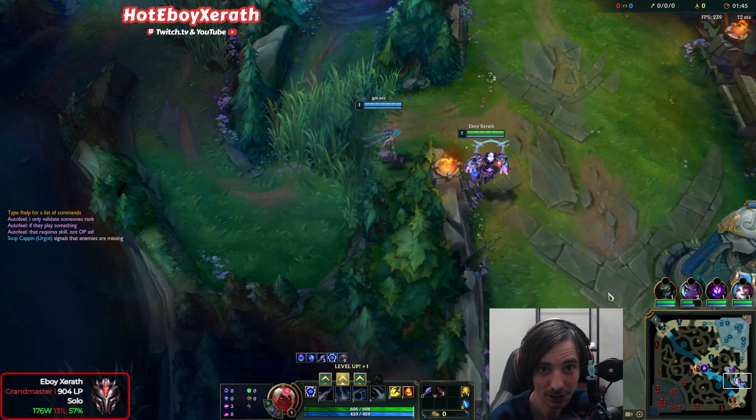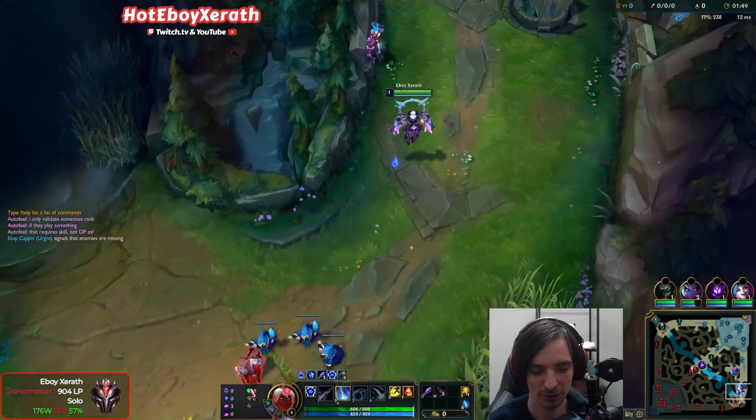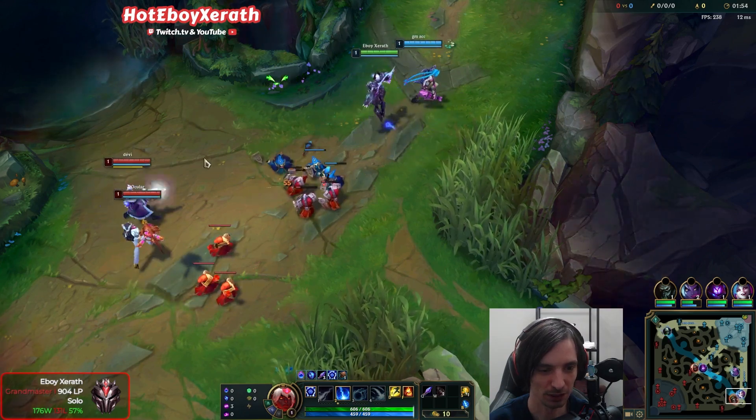But you may be like, well, you don't heal or shield. Well, there's kind of a trick around this. If you go Font of Life, that counts as healing a target, so you can proc your healing through that.